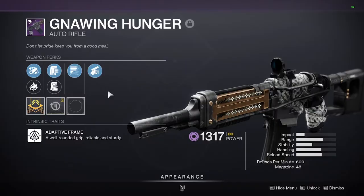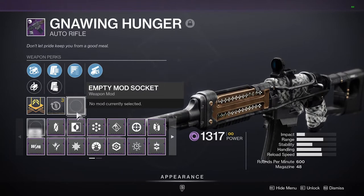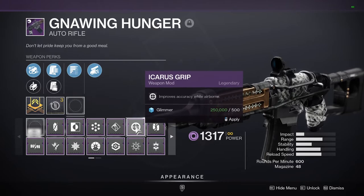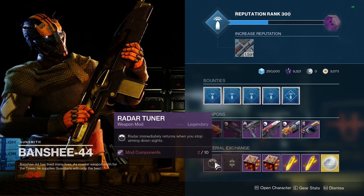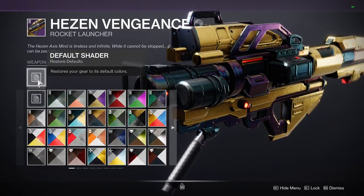Guns also have a range of mods available to them. This is another way that you can customize your weapon even further. Mods add additional effects to your weapon, like having more accuracy while you're in the air or doing more damage to bosses. You can also purchase mods from the gunsmith, and these rotate on a daily basis, so check back to see what's new. Beneath all the perks and mods, we find the appearance menu, where you can apply shaders and ornaments to customize the look of your weapon.